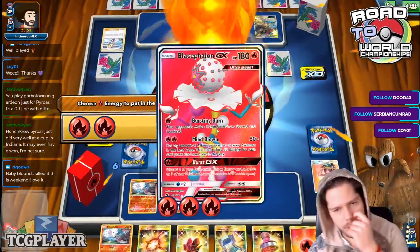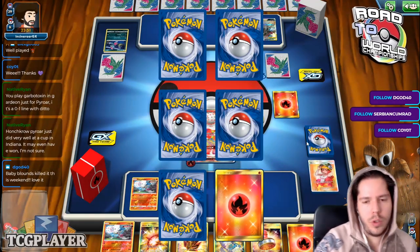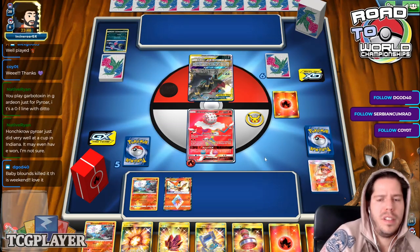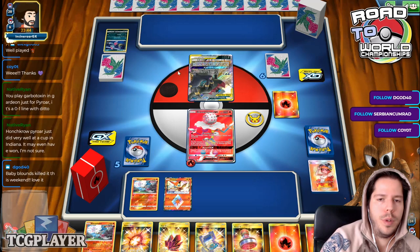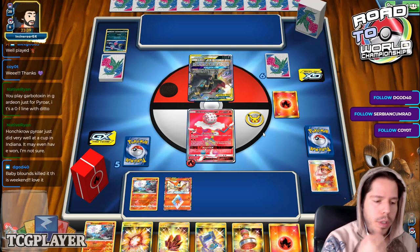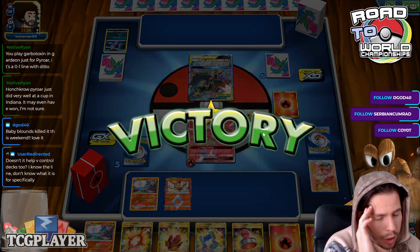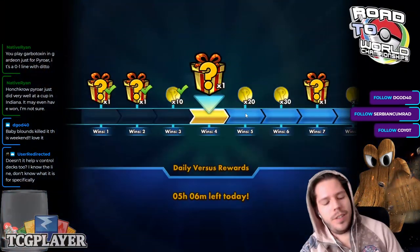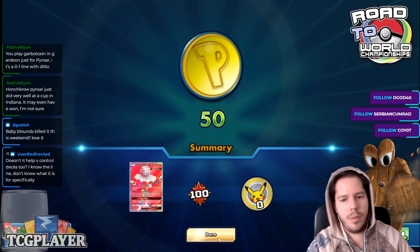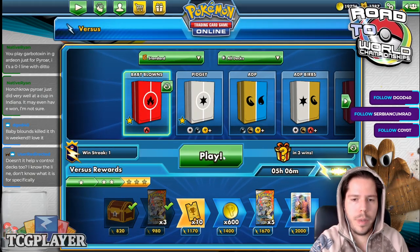That Blacephalon GX trade is where it ends up being super cost-effective — we take two prizes for two prizes. Eventually I'll retreat it, or I might just let it go down doing Bursting Burn repeatedly, especially after seeing two Switches used. I don't mind the Missile GX going down. We end up winning this one — let's try to find a better game.